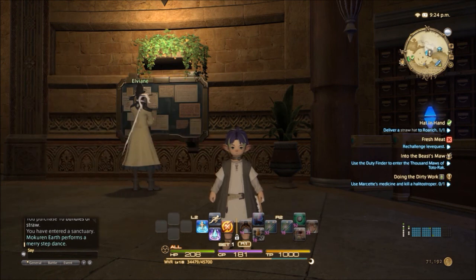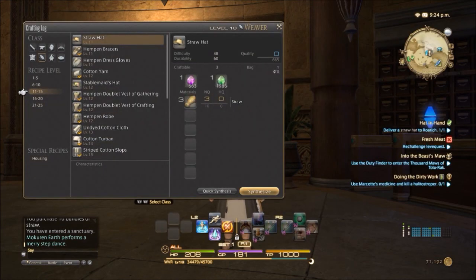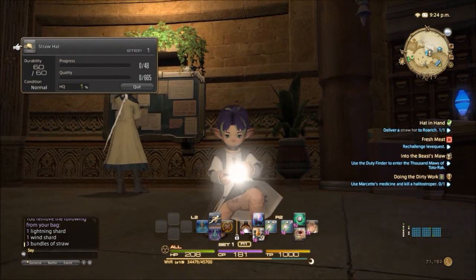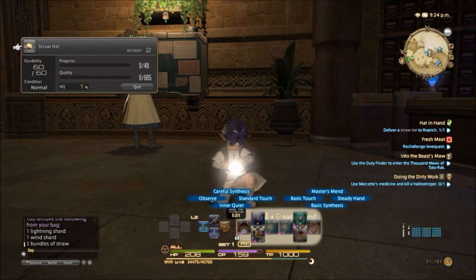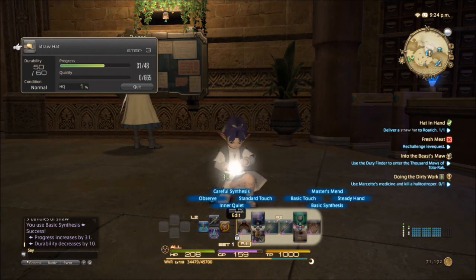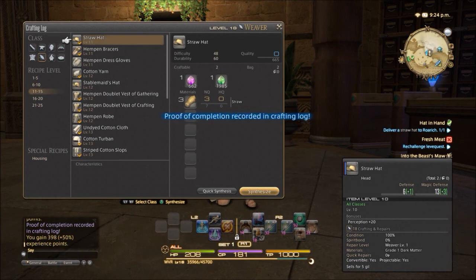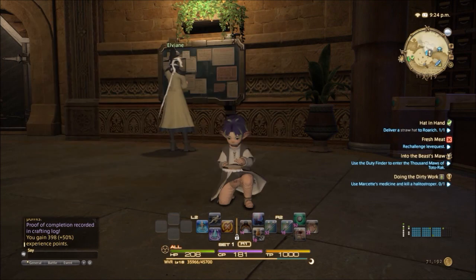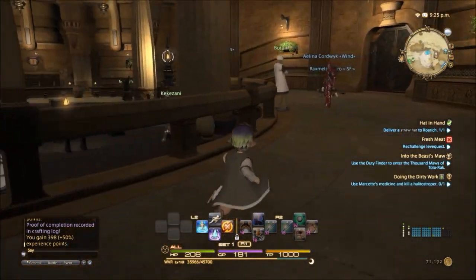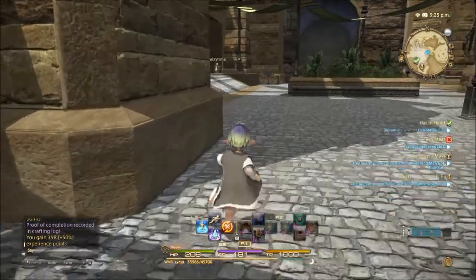I've gone and bought myself the materials I need to craft the straw hat. Let's go and make it — crafting log, straw hat, synthesize. Here we go, shouldn't take long to do — I'm higher level than this. There we go, easy — straw hats. What do straw hats do? They are for perception, so it's for gathering classes. Perception is so you wear that to get high quality items. Now I have to go and give it to someone. In the map I can see the green circle showing the person I have to hand it in to — you make it, then hand it to a specific person. They're right on the side here.